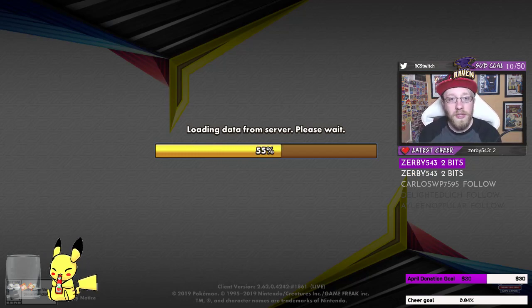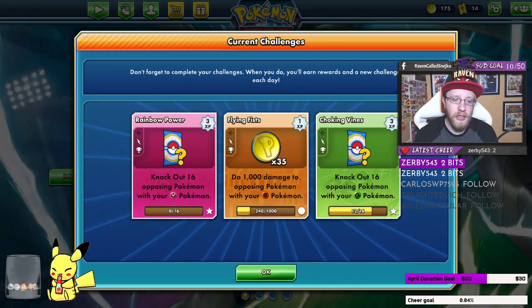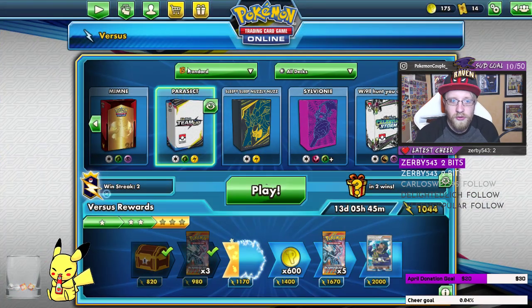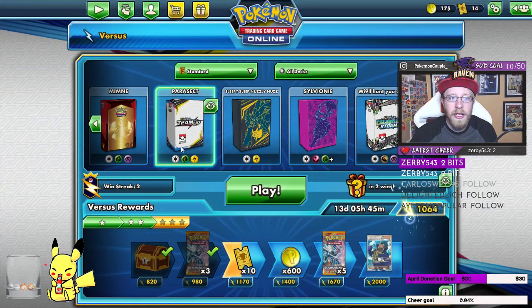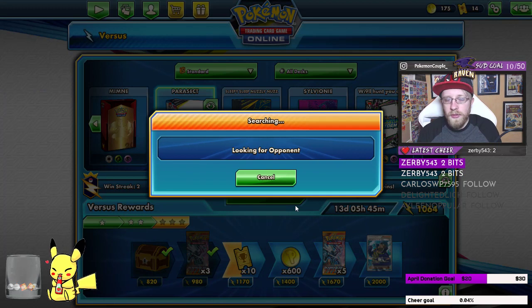Games back. You're kind of afraid of that deck sometimes — but that's what you want to do: either establish Parasect fast and start confusing, or take a different route and go faster with Jolteon, Oranguru, or Tapu Koko Prism. The deck is really flexible. There are ways to be fast or slow depending on the game. Late game, the deck does fall short though.